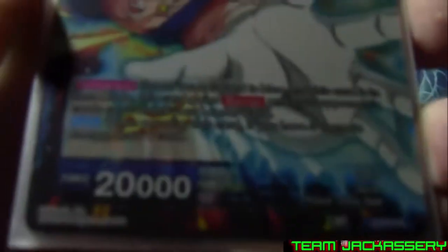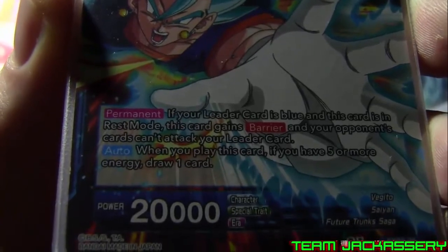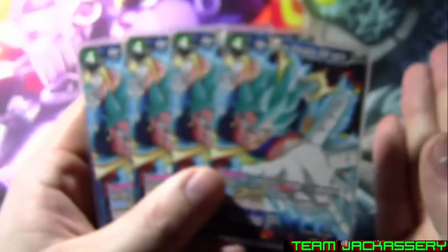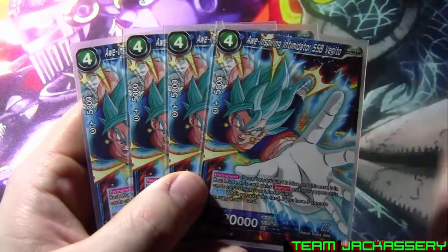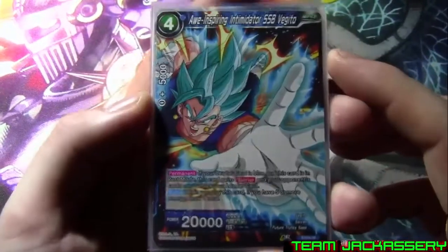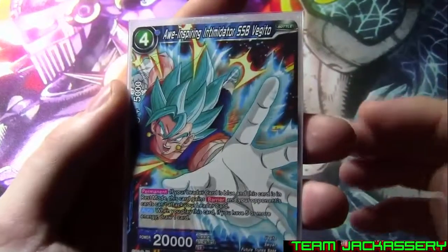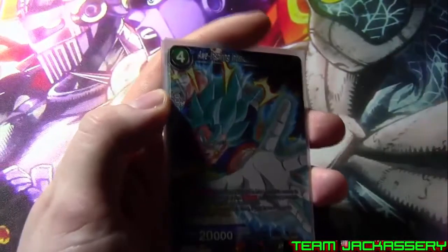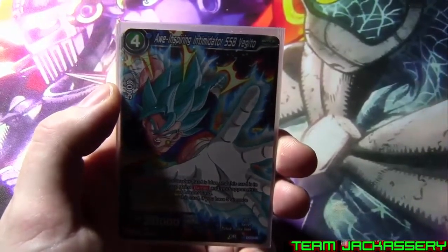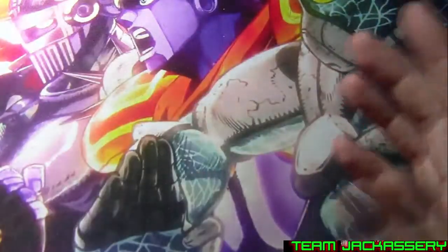We run 4 copies of Awe-Inspiring Intimidator Super Saiyan Blue Vegito. This is the one you mostly want in your energy so that Vegito Powers Combined can play it from your energy. You want to have 5 energy when you play him because he is a 4-drop, 5,000 combo, 20,000 power. If your leader card is blue and this card is in rest mode, this card gains barrier and your opponent cannot attack your leader card. When you play this card, if you have 5 or more energy, draw 1 card. It's really good for protecting your leader — he's like a deadly defender but he doesn't lose the 5, gains barrier, and your opponent can't attack your leader. Especially good against mono green original Broly — their leader Broly cannot attack your leader.